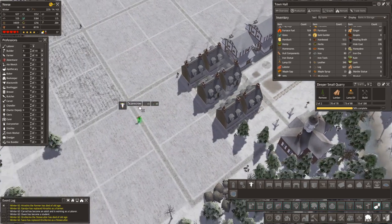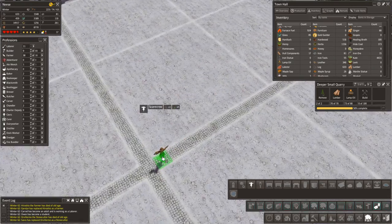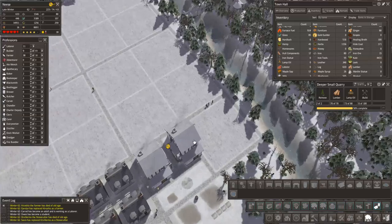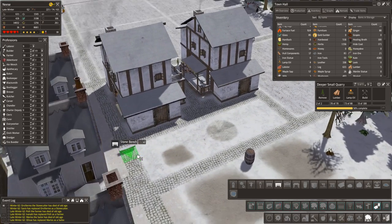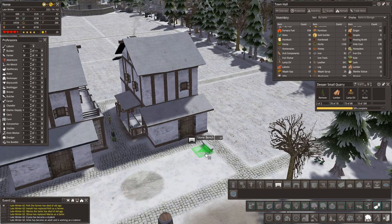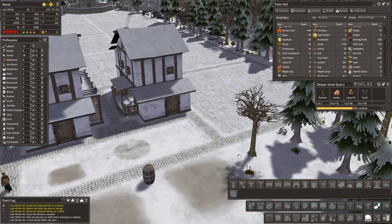What else have we got? Scarecrow — we've got a lot of farming stuff going on here. Can we squeeze a few scarecrows in? It looks like we can put a scarecrow on a path. Let's put one in the middle there and see what that looks like. We've got stone benches — which way round do they face? It's just that sort of bench. We've got a bench with a back, and a wood table and wooden bench.